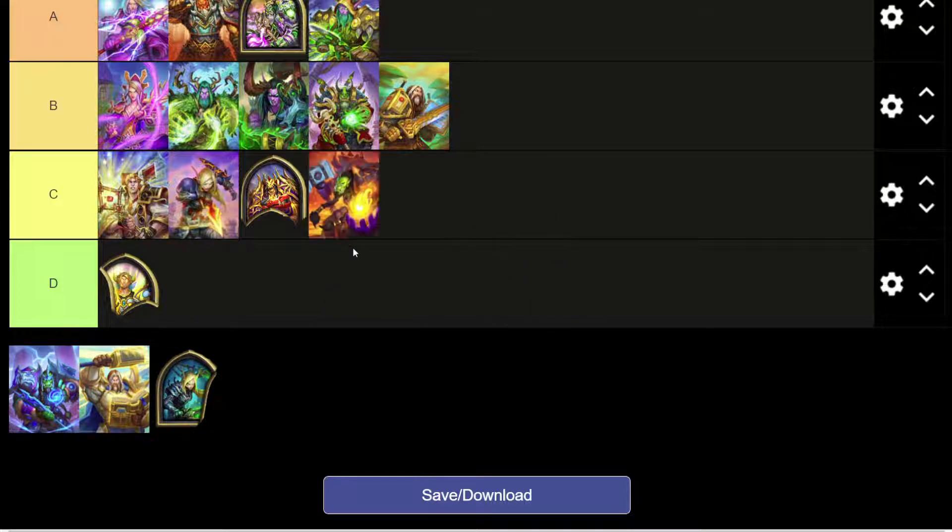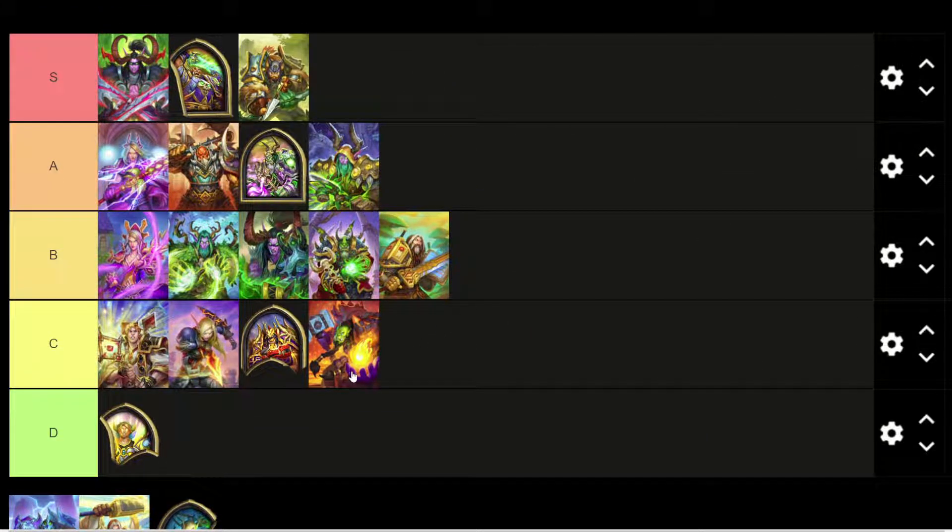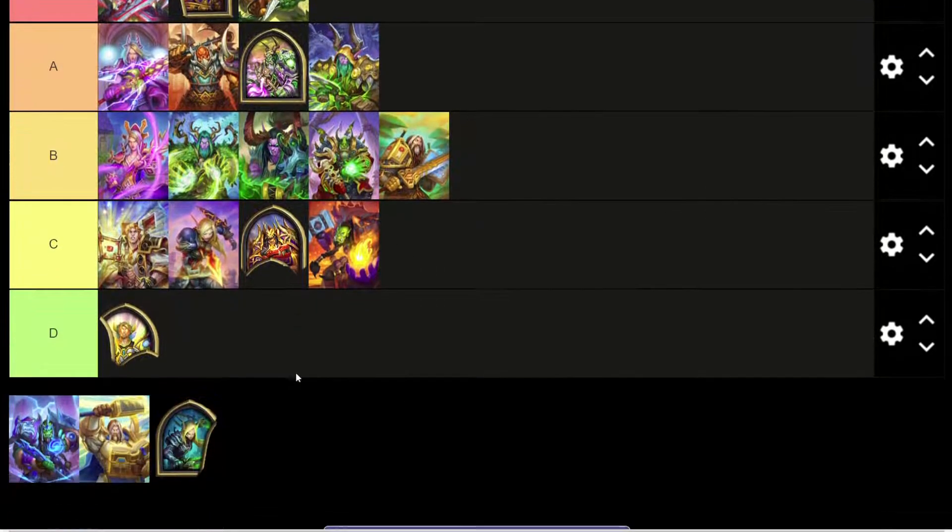Druid, eh. This Thrall Shaman skin I'd say C tier — a lot going on here, difficult to focus on what's happening. As a small hero portrait it's a little hard to see.